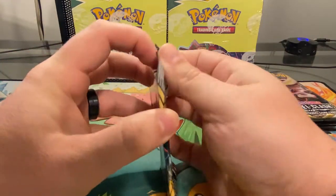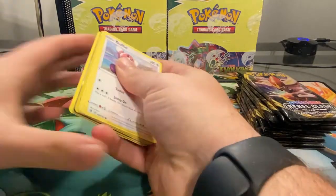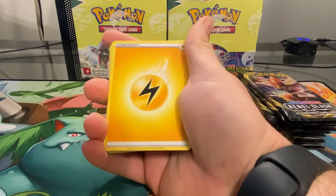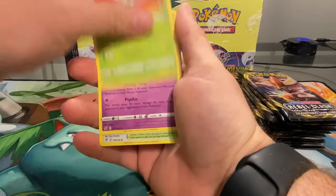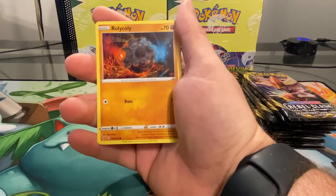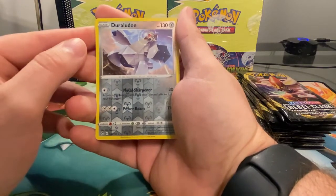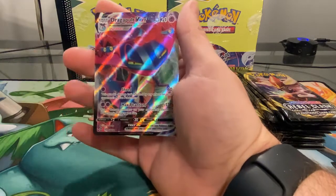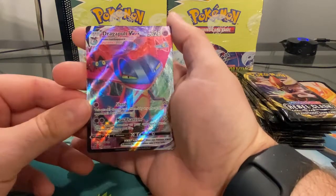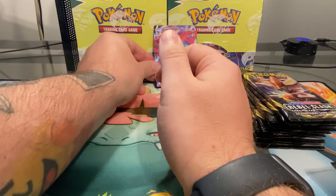Okay, we got the first pack here — trying opening in a different way from now on, got some new tactics. Starting off with the energy. Decent stuff: Stufful, Lotad, Growlithe, Rallycollie. Metasite reverse holo, Duraludon, and the rare is a Dragapult V-Max! First pull of the day on the first pack — these last two pack openings have been really good with the first ones.